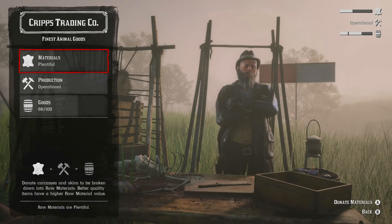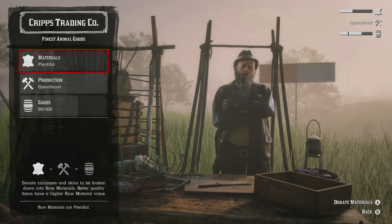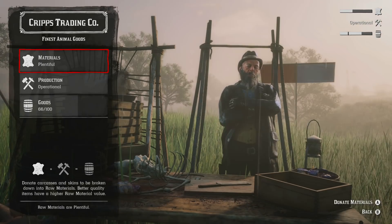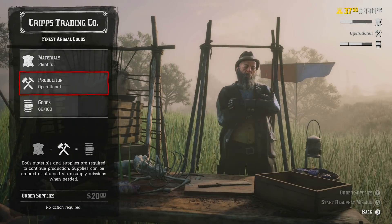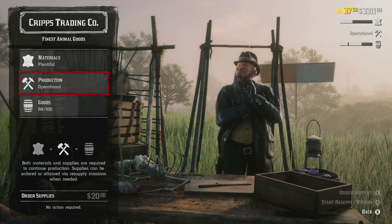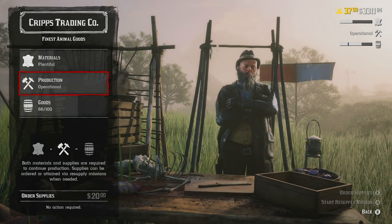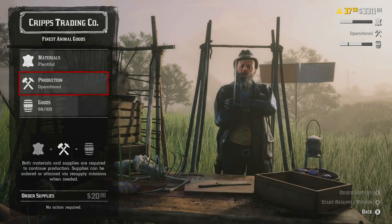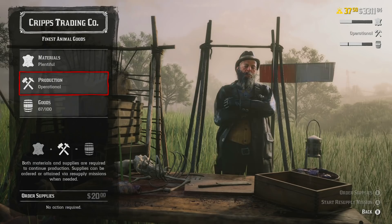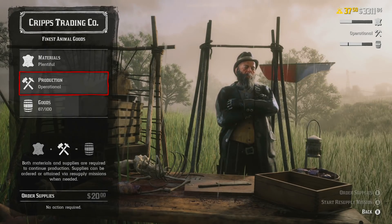First, materials. Here you can donate animal carcasses for Cripps to turn into goods. Below that you have production — in order to produce, you need supplies, and you have two options: you can order supplies or start a resupply mission. Always do the resupply mission. It's done within 10 minutes and you'll be good for 50 minutes in total — that's how long it takes for production to stop.